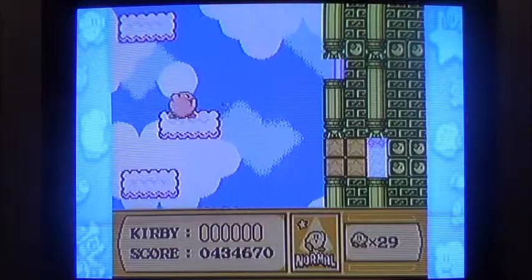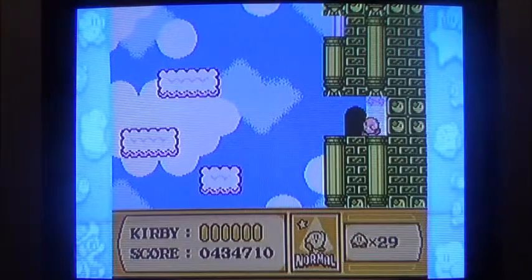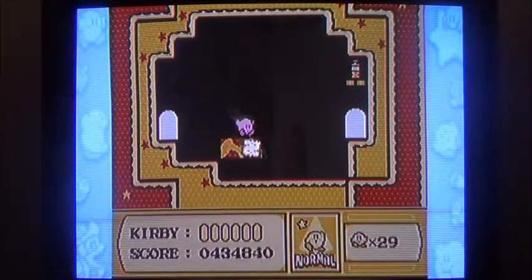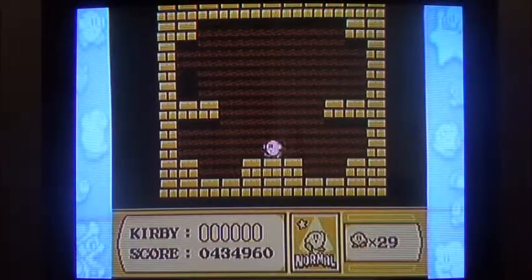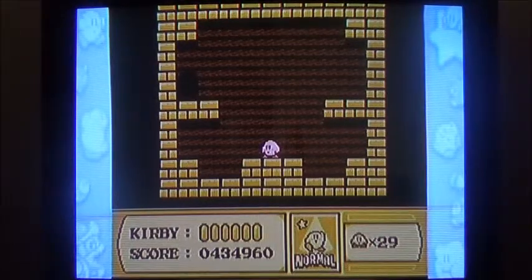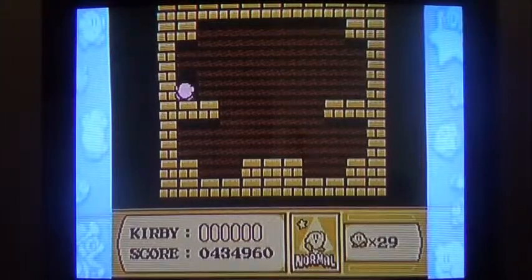Here's the part I'd recommend going without an ability — you're going to have stuff falling on top of you, so you're not really going to want an ability because you might want to inhale your enemies here. Here's the room that leads to the switch, and here's a Soda Pop. This is the room where the switch is supposed to be — it would be right here.